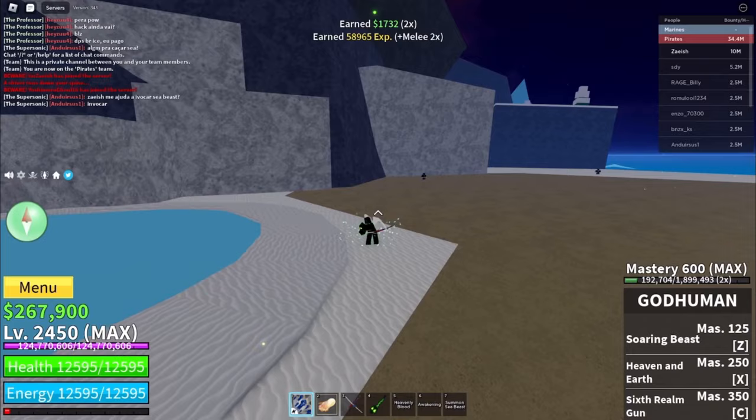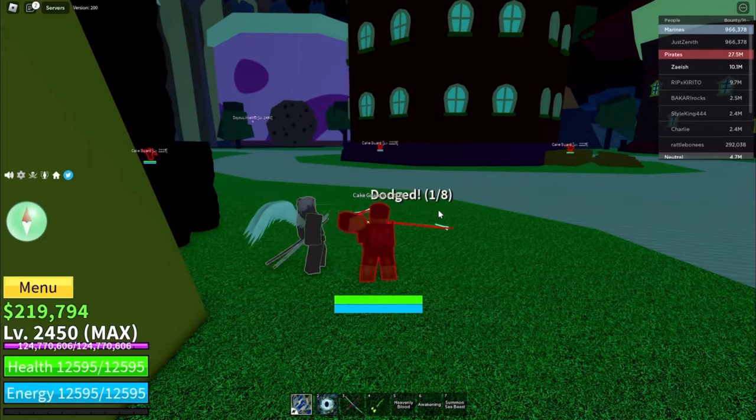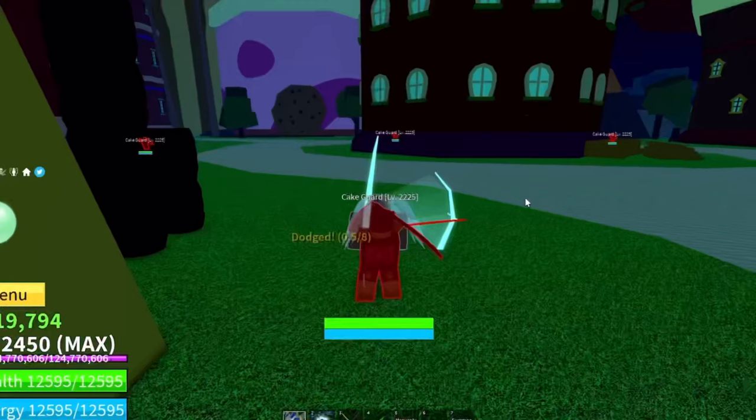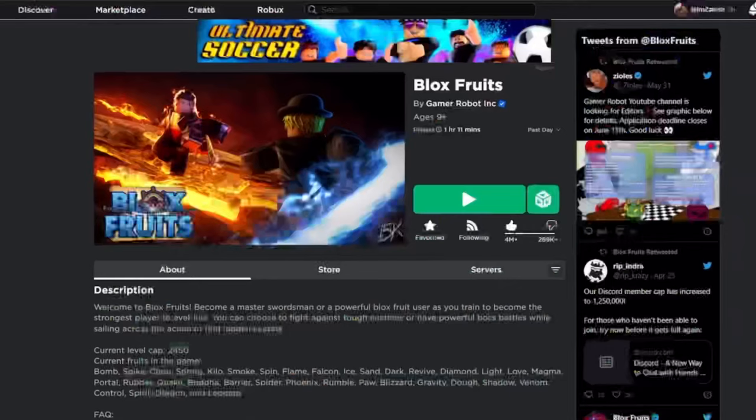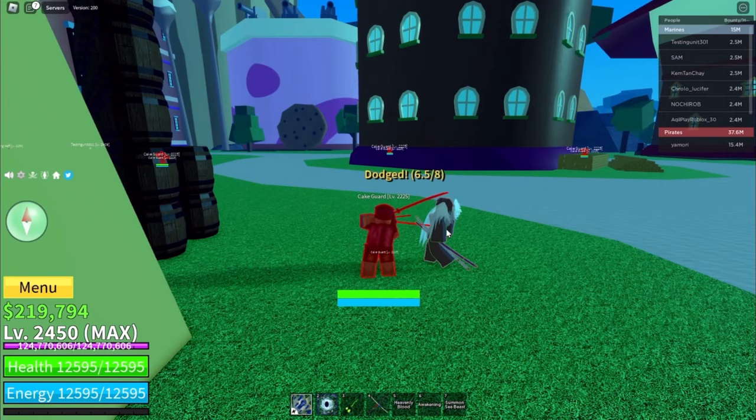The tenth tip is the fastest way to level up observation dodges. With observation, when you dodge you can level it up, and when you level it up you get more dodges. But when you run out of dodges you've gotta wait a while to dodge again. Instead of waiting, you can just rejoin the game so your dodges are already back, then dodge again. Keep rejoining and using your dodges — that's the fastest way to level up your observation dodges.